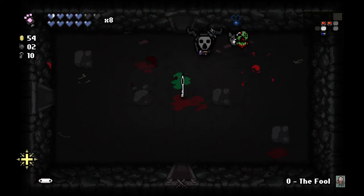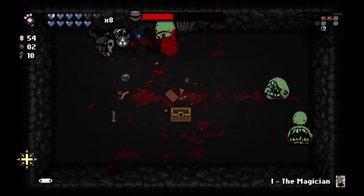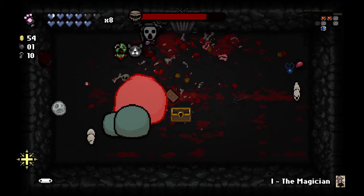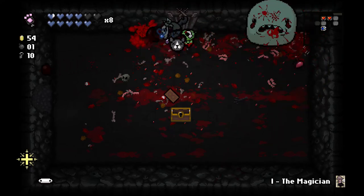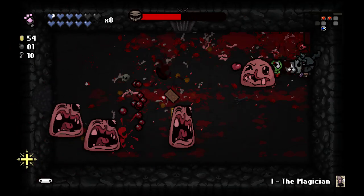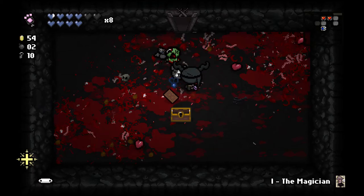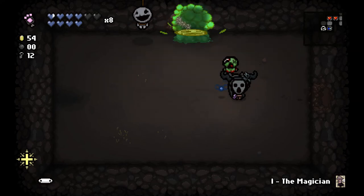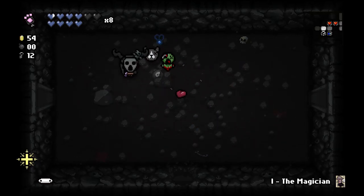So it doesn't look like we're going to get to be Guppy unfortunately. Not Cricket's Head. Magician gives us homing tears for a room. Missed with a bomb again. Give ourselves a free secret room. Quad Monstro. I will take the Magician. Double keys. Let's go through here then.